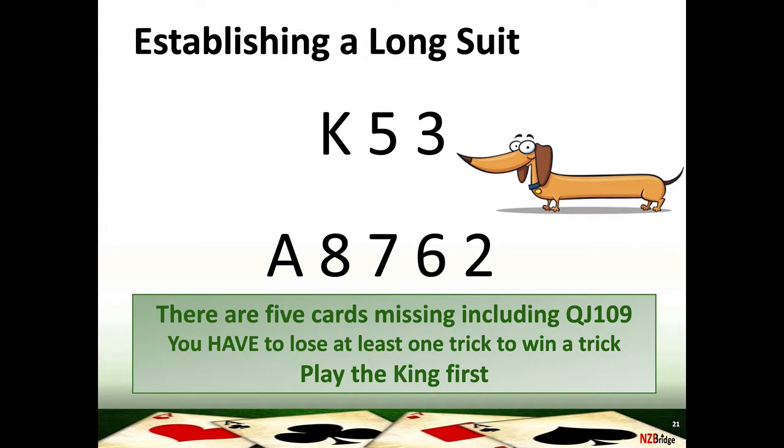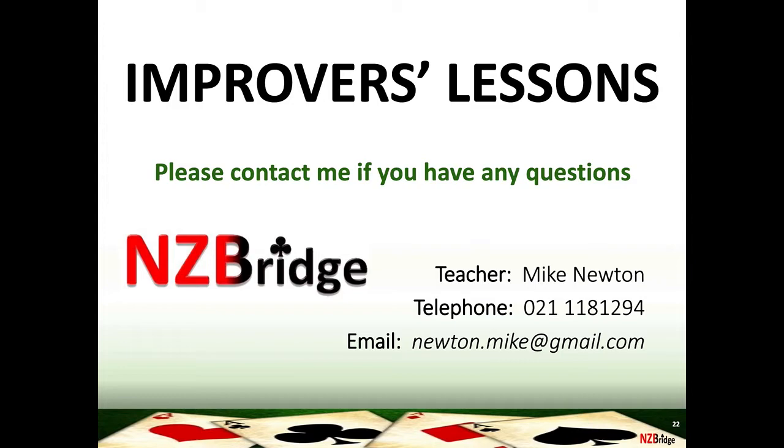That's the four techniques covered. These are the techniques we'll utilize in the next two weeks when we talk about declarer play and how you plan the play of the hand when dummy goes down in both no trump and suit contracts. These four techniques are crucial to our planning when looking at how to make extra tricks in different places. If you have any questions, those are my contact details — please feel free to ask. This being a video, you can't ask during the lesson like you could last week. We'll go back over a few more example hands now before we sign off.